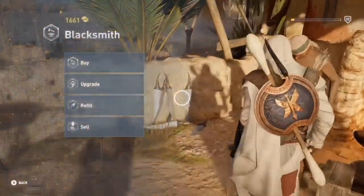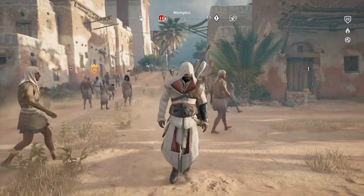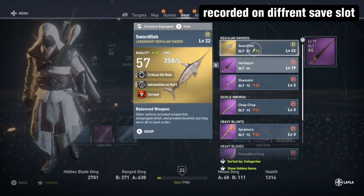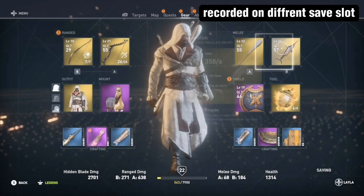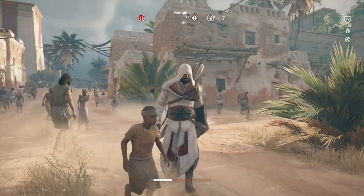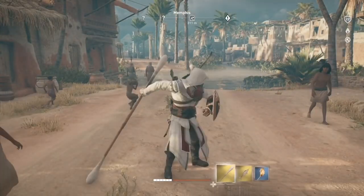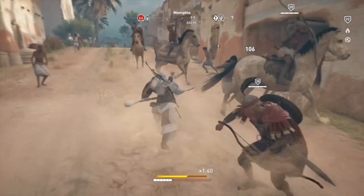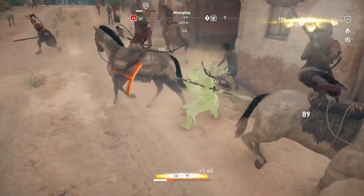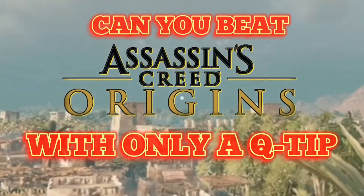The only time I will be upgrading my Q-Tip is immediately after killing one of these targets. Any other time is not allowed. The final rule that will make this by far one of the hardest challenges ever attempted on AC Origins: in my second weapon slot, I will have a swordfish equipped with a cursed debuff, meaning I will only have a third of my health. It will sit in my inventory — I will never use it. Q-Tip only, boys. With all these rules and the difficulty set to Nightmare, you can see how hard this challenge is. Can you beat Assassin's Creed Origins with only a Q-Tip?